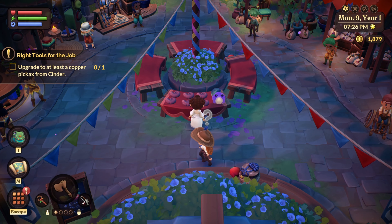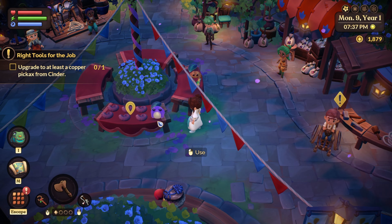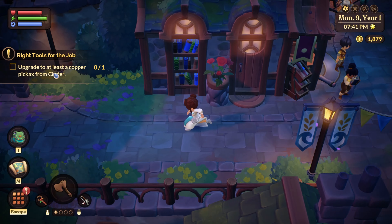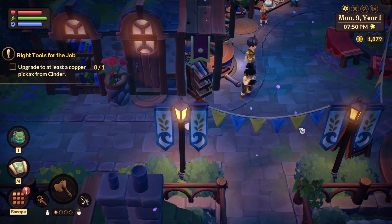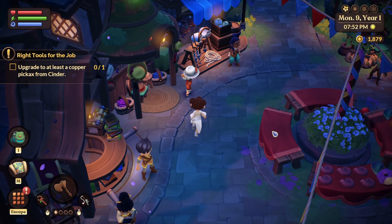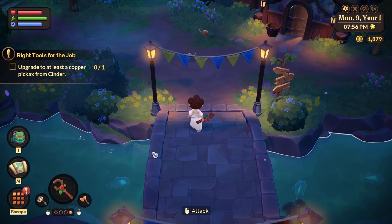I forgot this guy has a quest for us. Let's put some stuff to sell first - a spring pepper - and then we'll leave the flutter dust for us. So I need to upgrade to at least a copper pickaxe. I got a little phone call so I was interrupted, but I need to find out what I need to make the... oh wait, hold up, hold that thought.